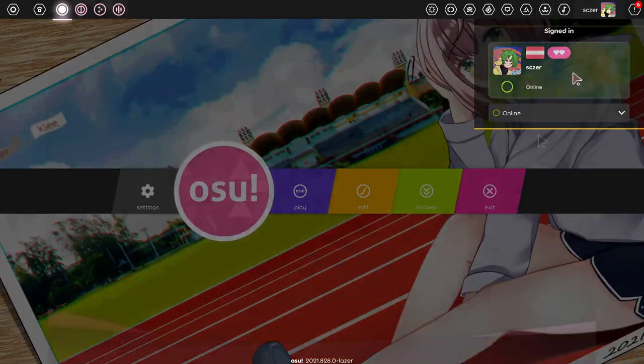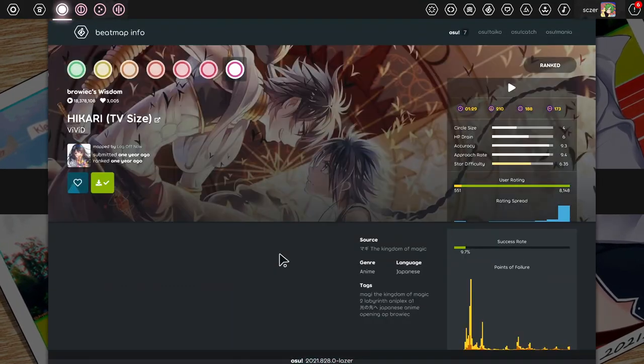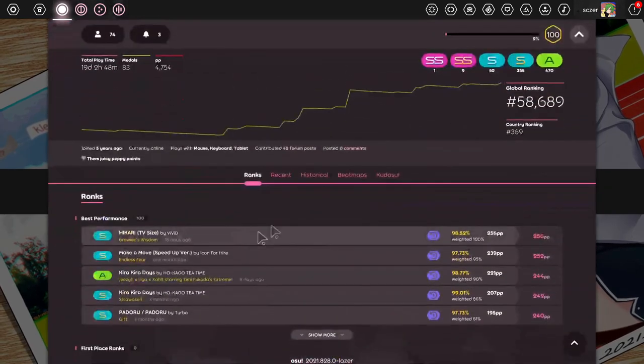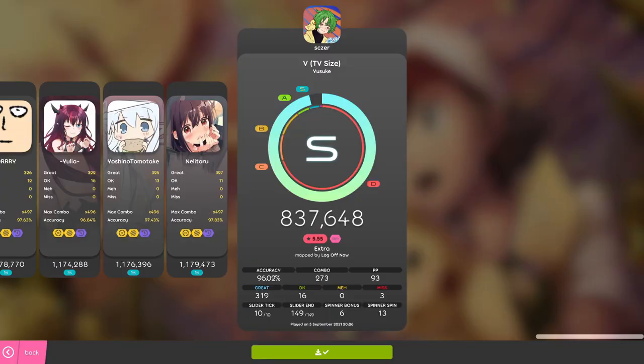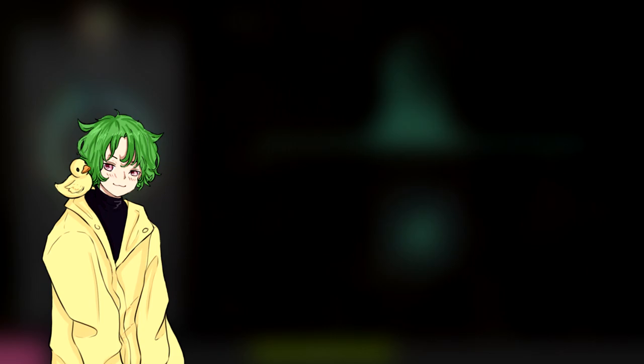Starting with the new menus — personally, I love them. The web integrations are fantastic, and it's kind of crazy to realize how much you've missed them once you finally get to have them. I really like how the new results screen shows your unstable rate, as well as where you actually clicked the circle. But all of that is just more small quality of life stuff, so let's move on to the big part.